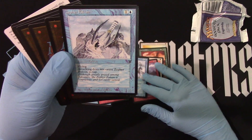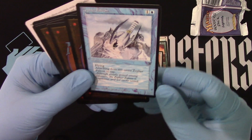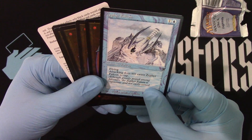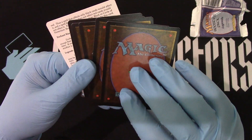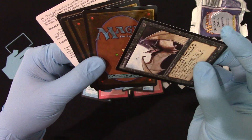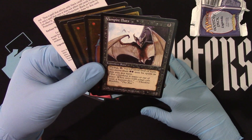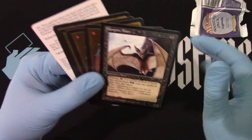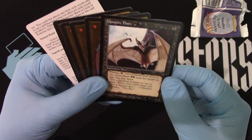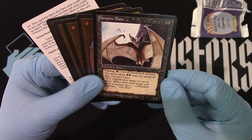Another Zephyr Falcon? You can always have two Zephyr Falcons — that sounds good. And then another Vampire Bat! Look familiar? And that's how you know it's a completely legit pack — you see that weird duplication where it just keeps repeating. New sheet, anyone?